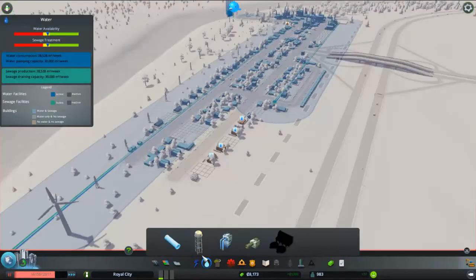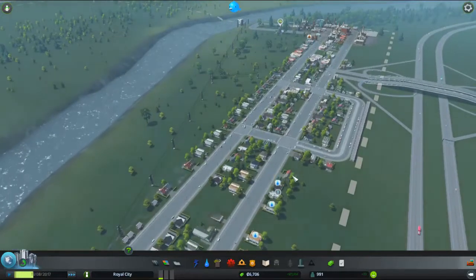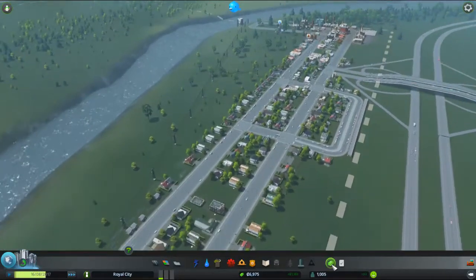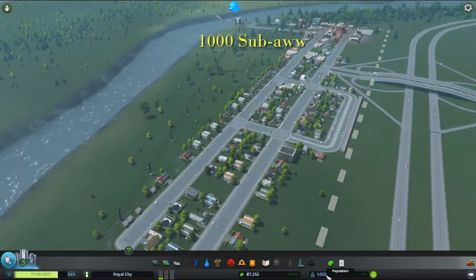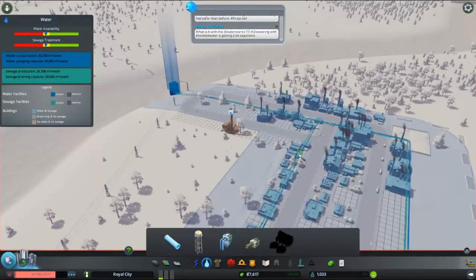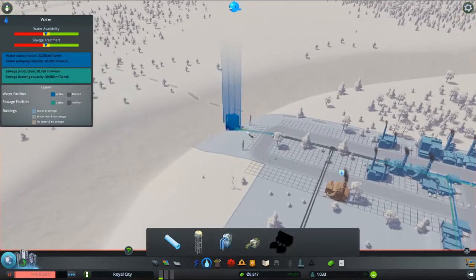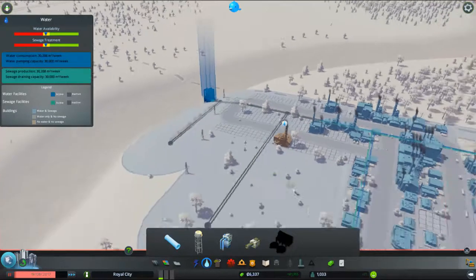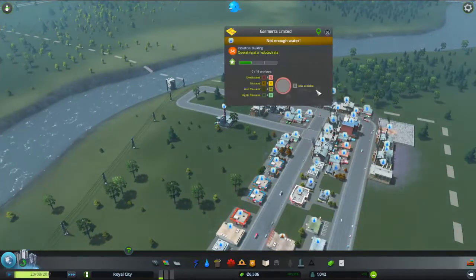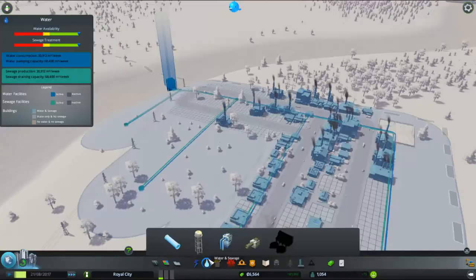Water — forgot about that. That's important. So now they're getting nice, beautiful water. We hit a thousand — oh wait, we hit a thousand population in our royal city. These guys don't have water either, it seems. Let's do that for now, and have this drop a little. Perfect, everyone's getting water. Now everyone needs water, so I'm going to raise that to 75. And we are good.